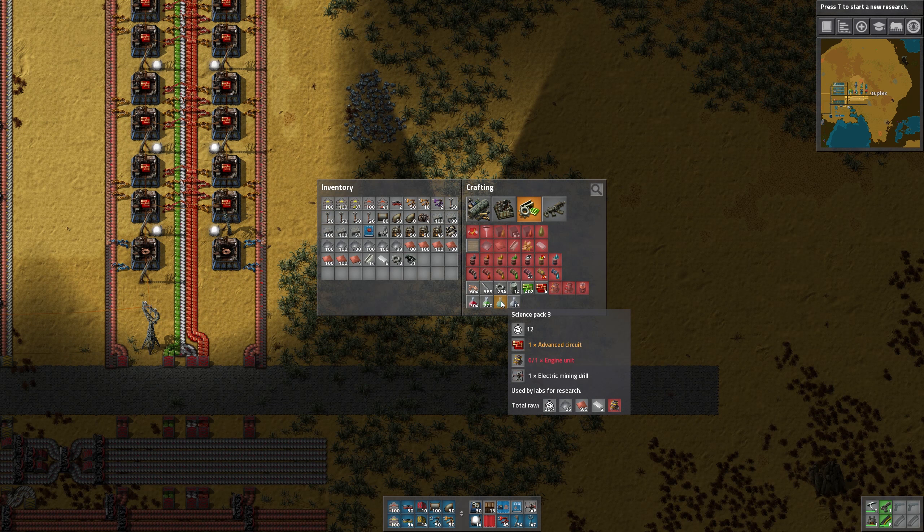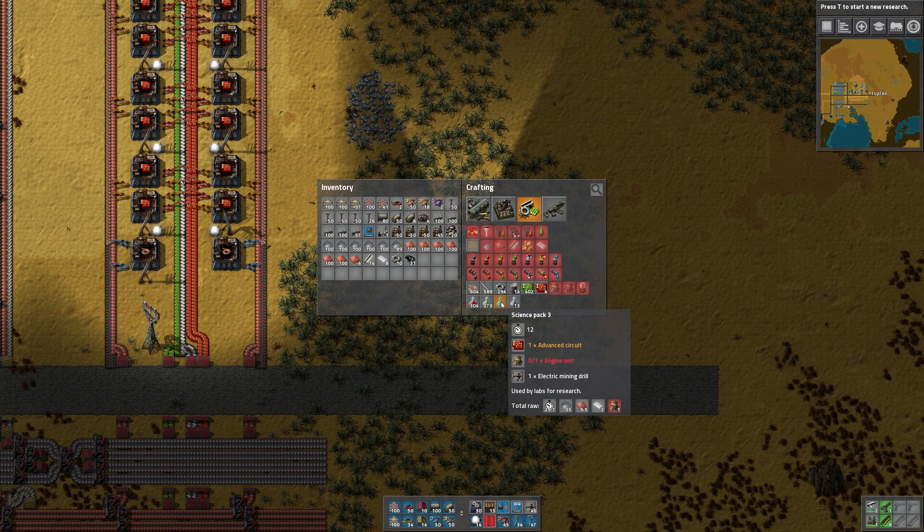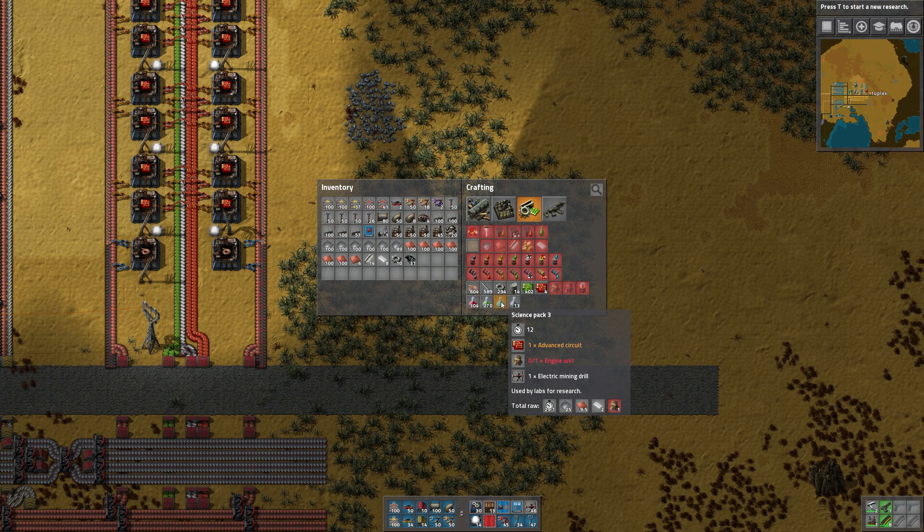The Science Packs beyond red and green start to get a lot more complicated in terms of layout. I'll show you the approach that I take — I'm not going to show you the most space-efficient layout ever. But it will work, and I think this is a good approach for coming out with a good production layout with the correct ratio of machines and inputs and outputs. That's really going to be the focus here.